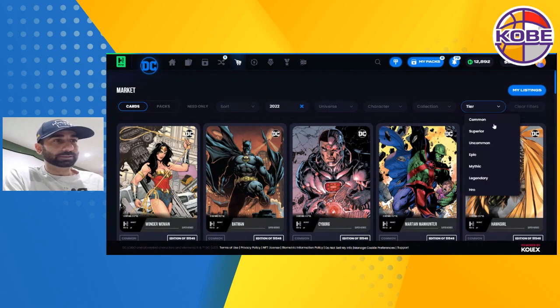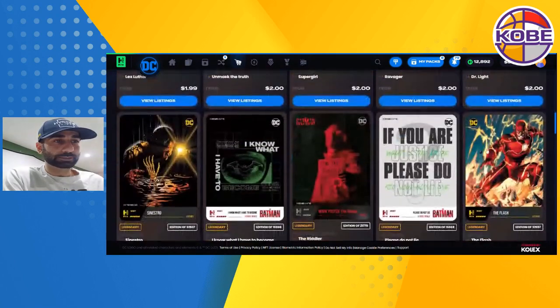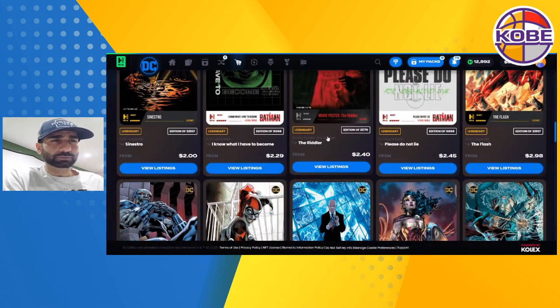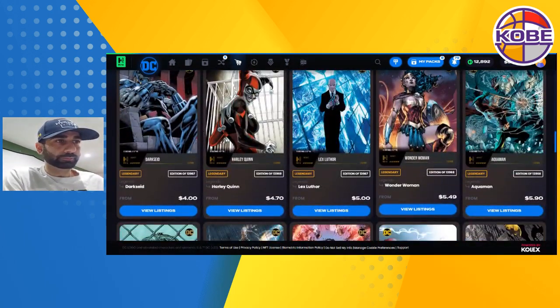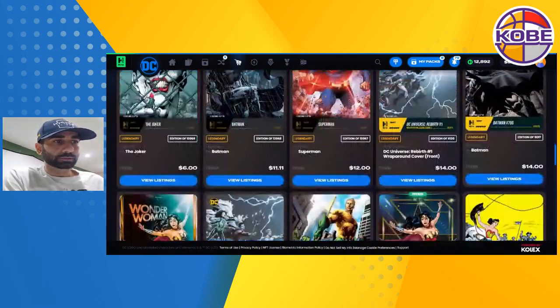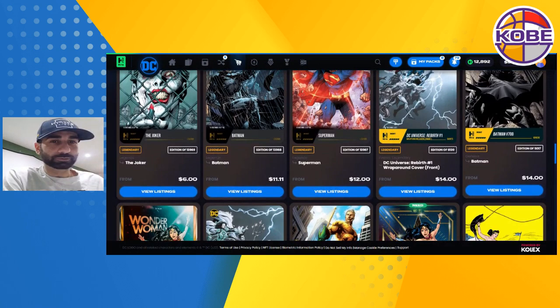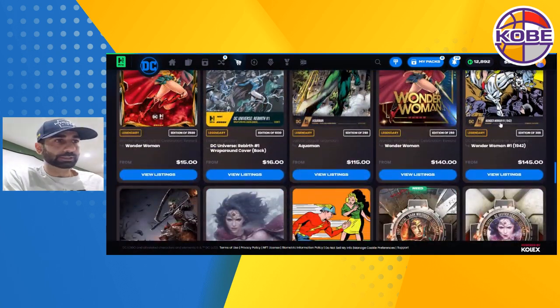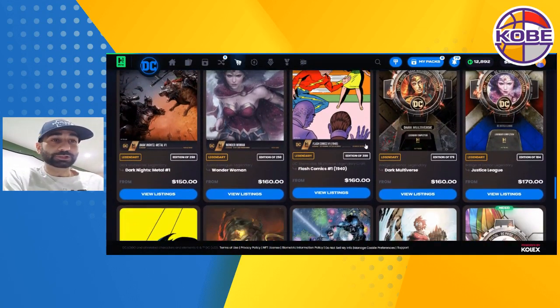Last thing is a little legend check — sometimes we see some pretty big movements. Today it doesn't look like too much has happened. Chapter 2 legends sitting around $2, this was $3 before. These are the Chapter 1 legendaries — the Riddler as well. Then we have Chapter 1 regular set legendaries. Genesis Bat has dropped to $14 — I think I need a few. Wonder Woman Number One is at $145. Dark Multiverse is starting to climb a little bit.